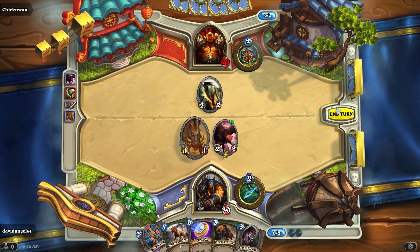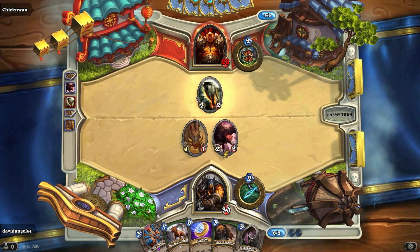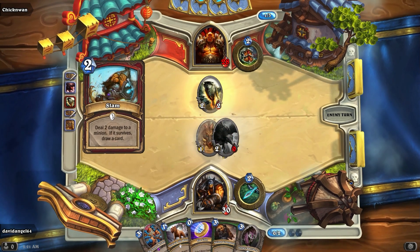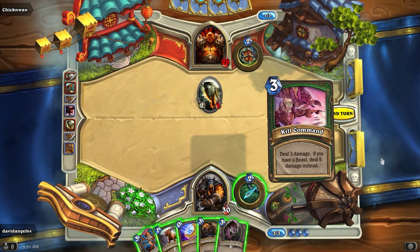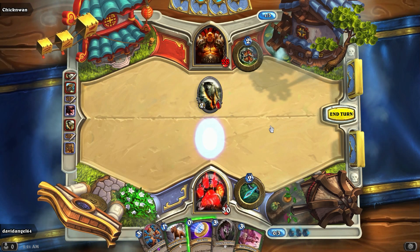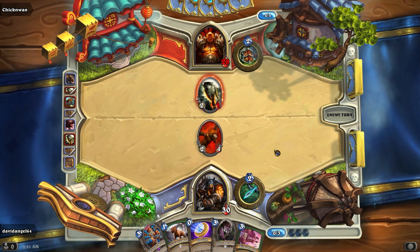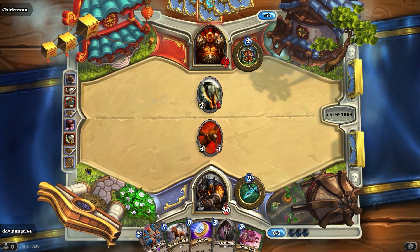He slammed the bird! Why? His deck is already proving to be a significant counter to mine — can't say I'm too pleased about that. We've got a decent number of health on this minion here. He's gonna trade, hopefully — hopefully he loses his wolf on it. This wolf's doing work for him already. Don't kill my bird on this turn!